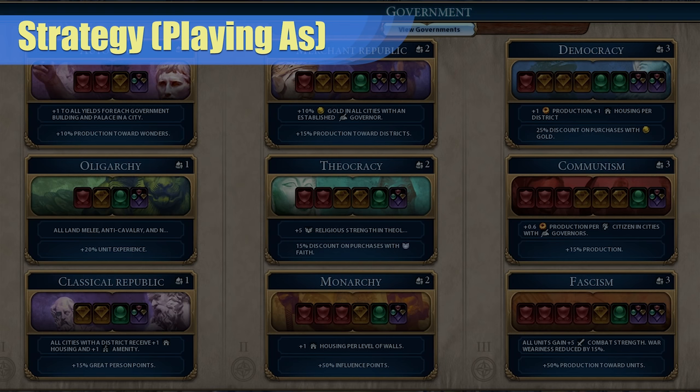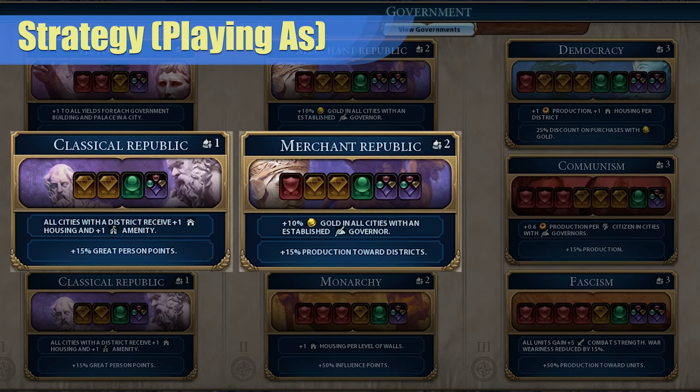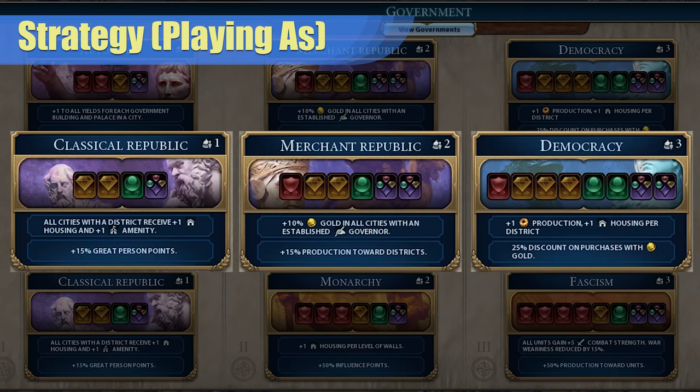There are plenty of civics that you will want to get that can help with other victory types as well, not to mention the better governments. Speaking of governments, for the 4 card slot, if you want to try for some ancient or classical wonders, autocracy would be a logical choice. But overall, I would go for classical republic to see if you can squeeze out a few great people while your neighbors are building those early wonders for you to take later. For the 6 card slot, merchant republic is the best choice because you will want to build up your treasury for possible conquest and you will be spending a lot of cycles building wonders. And finally, for the 8 card slot, if there are still wonders to build or neighbors to conquer, communism would be a great choice to start, but eventually switching to democracy would be best, especially if you're pushing for a culture victory.